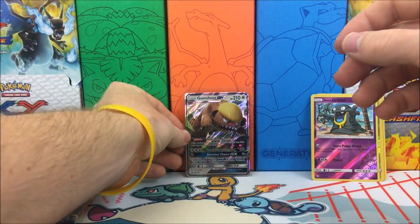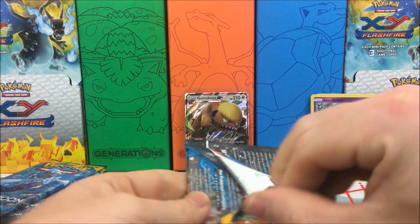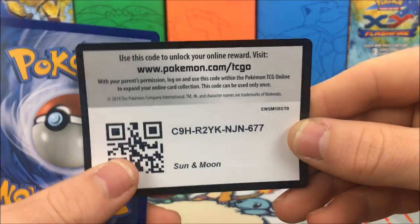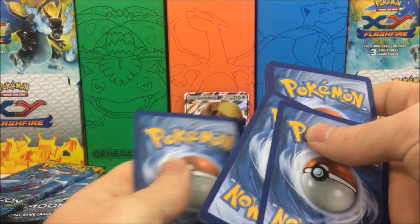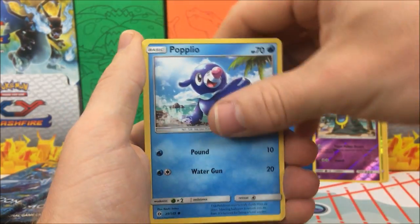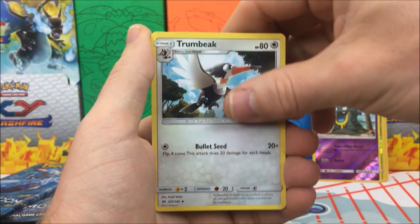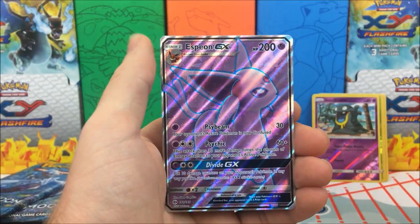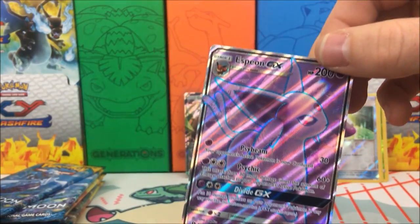But hey, I will take it — a GX is a GX. Moving on to our next pack. We have a Growlithe, Popplio, Wingull, Surskit, Yungoos, Water Energy, Trumbeak, Energy Switch, Togedemaru. Reverse holo is a Potion, and our rare is an Espeon GX — full art!